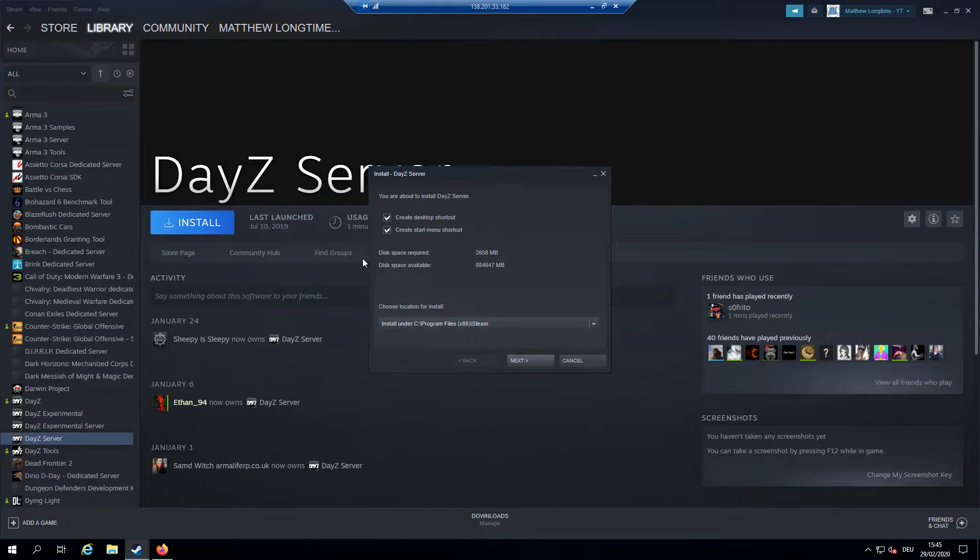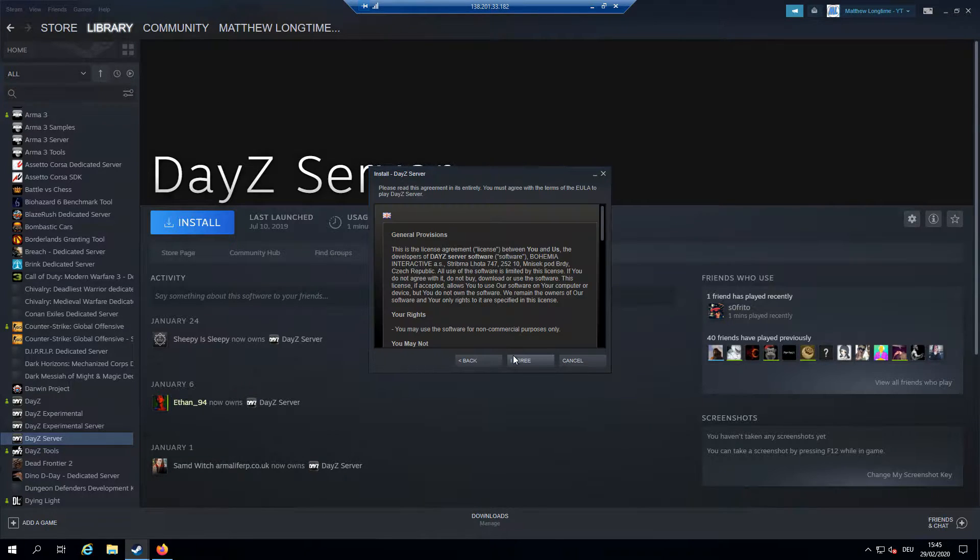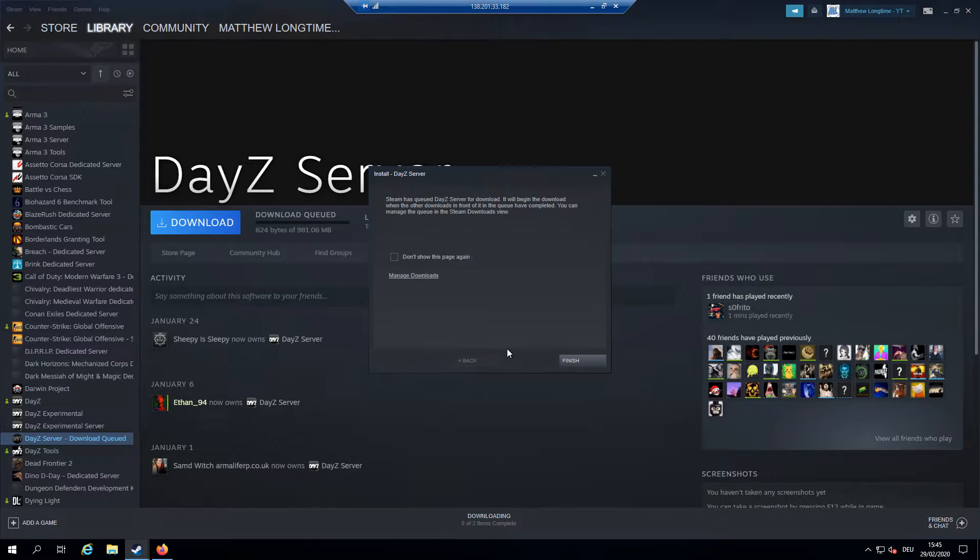Install the DayZ server where you want. If you've got an SSD, install it there — it's a lot better and faster for your server. For this tutorial we're installing it to the C drive. Click next, you know how to install a Steam game, and just wait for it to finish installing.